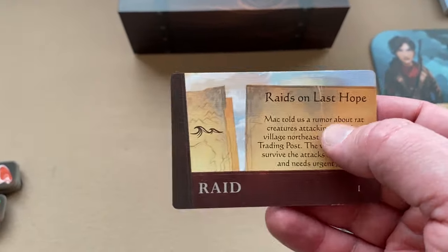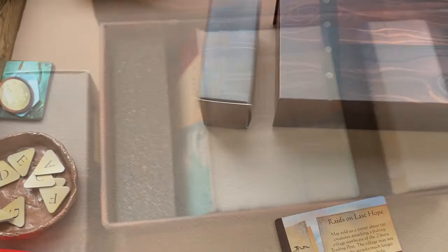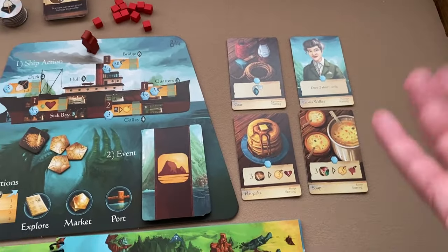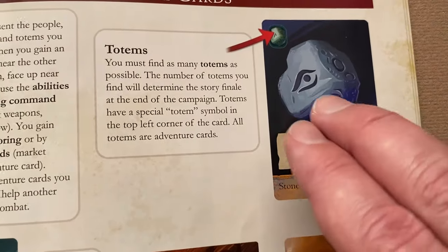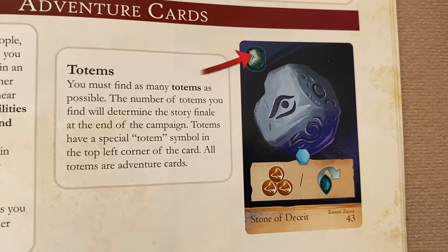At some point you'll complete a quest; the storybook will say so, and you place the completed quest card in the used quest box — it won't be used again this campaign. Some things will say you gain adventure card 46, so you grab that and add it to your adventure cards. Your main goal is to find totem items, and the more of those you find the better your score will be.